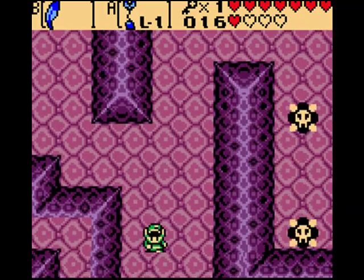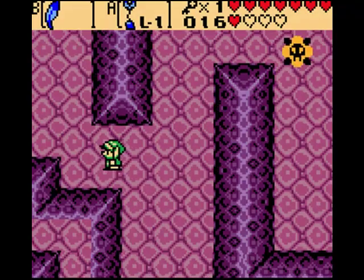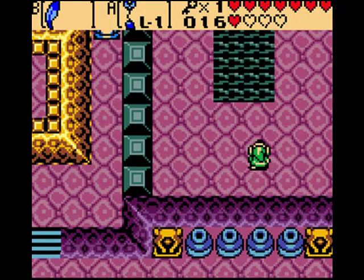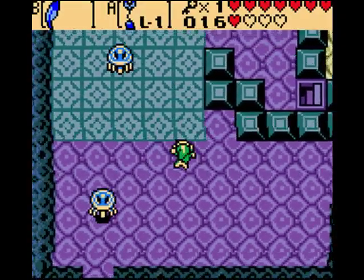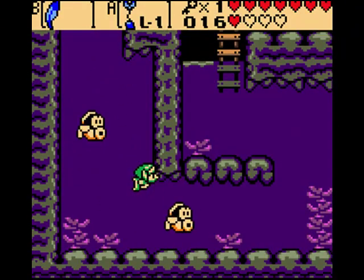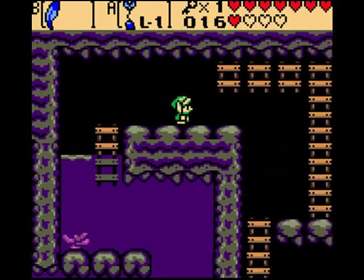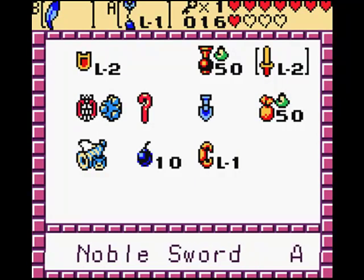I keep on looking at that, but I know I'm not supposed to go there. Wait a second. Here's somewhere I can go. I see, don't care. Here we go. Alright, now we're getting somewhere. Because I know I haven't shown you guys this room yet. Actually, I think this is near the mini-boss. Yep, it sure is. Awesome sauce.